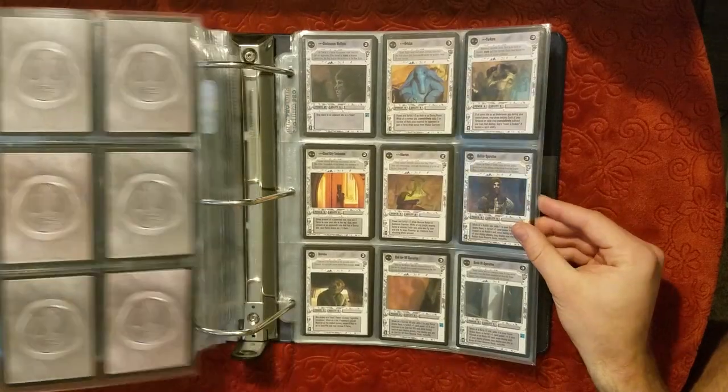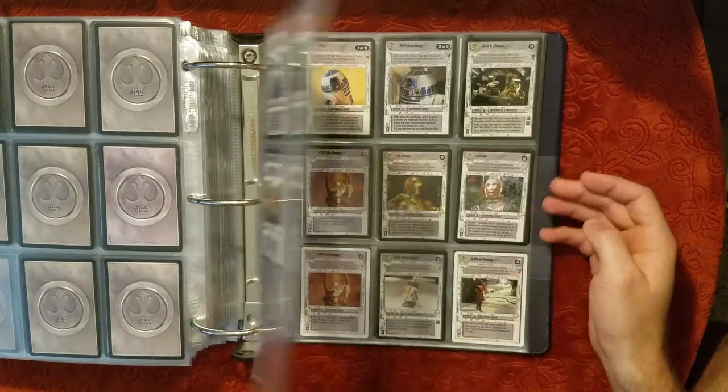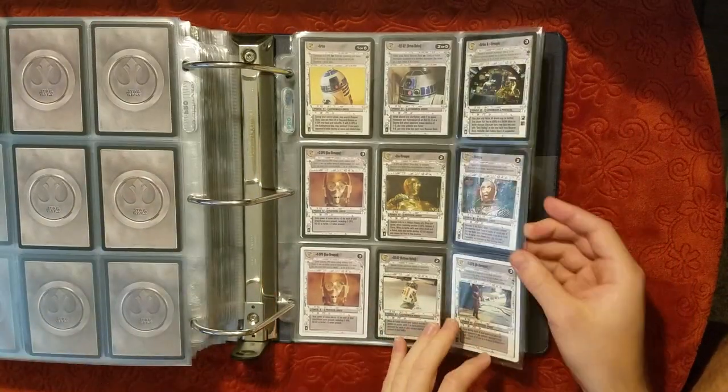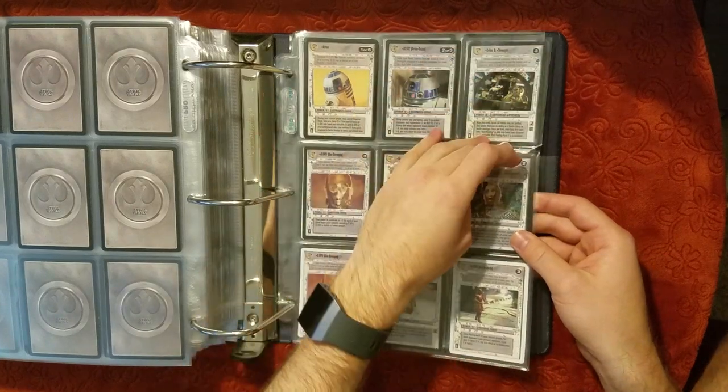We'll fast forward to the Jabba's Palace miscellaneous guys. Here's our droids. So 3PO. Original R2-D2. There's more than one Endor 3PO — that's nice.